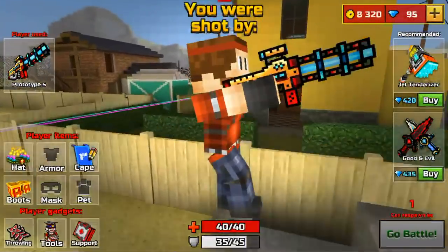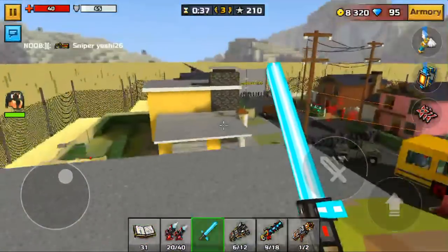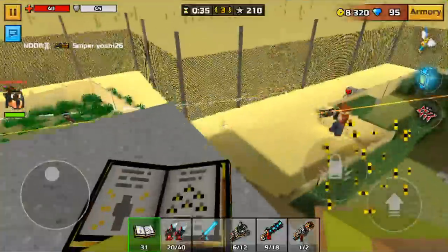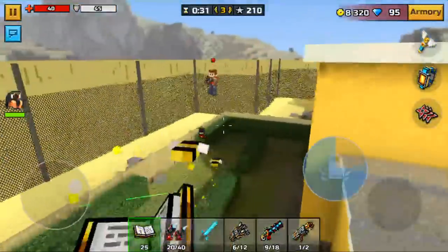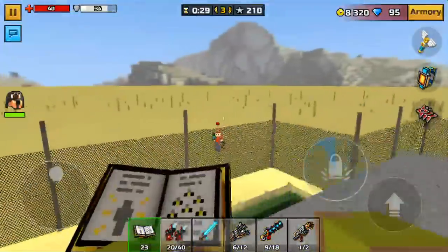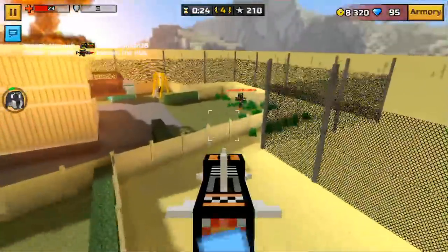I might talk about sniper spamming in a different video. We got 37 seconds left. That's why I don't use home missile weapons — it's pretty much all luck if I win a match or not. I should use the Clockwork Snackcracker — did they remove that thing? Because I think it's technically a home missile weapon.